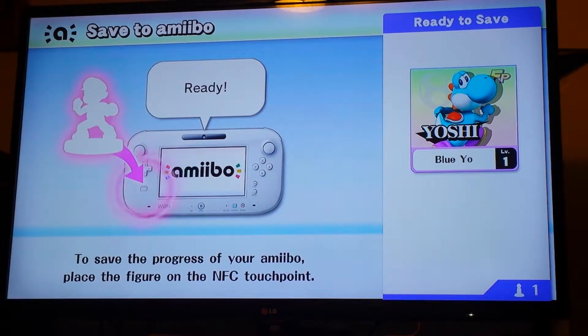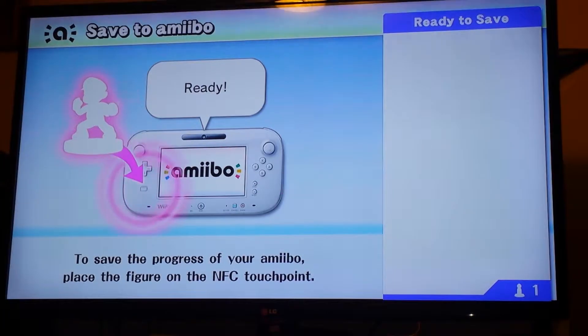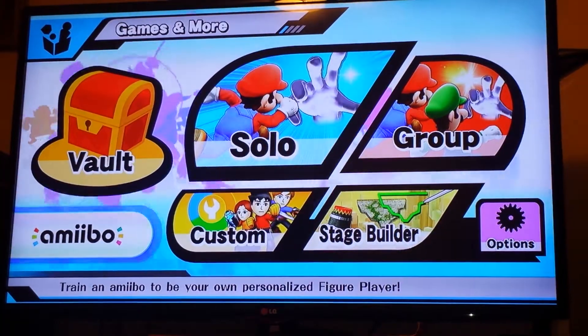To save the progress of your amiibo, put some of your data. Saving the data. So my Yoshi has saved the data, and right now that's all the data — 18% attack and 42% in speed.